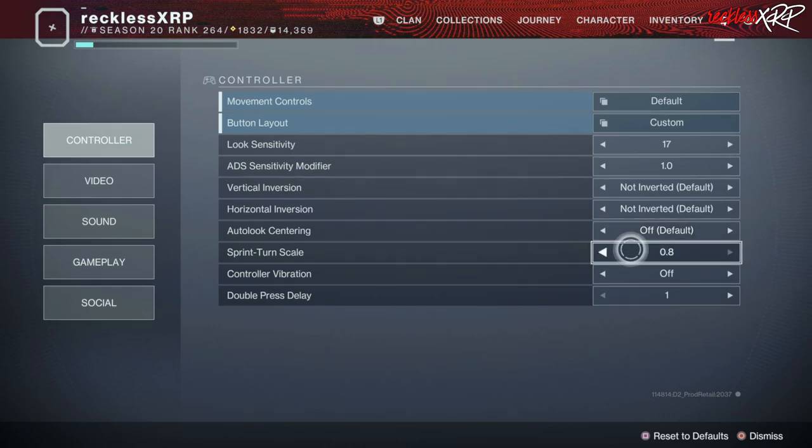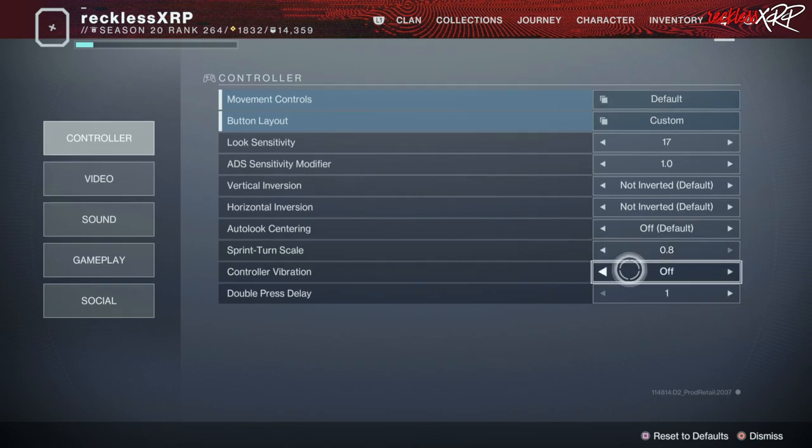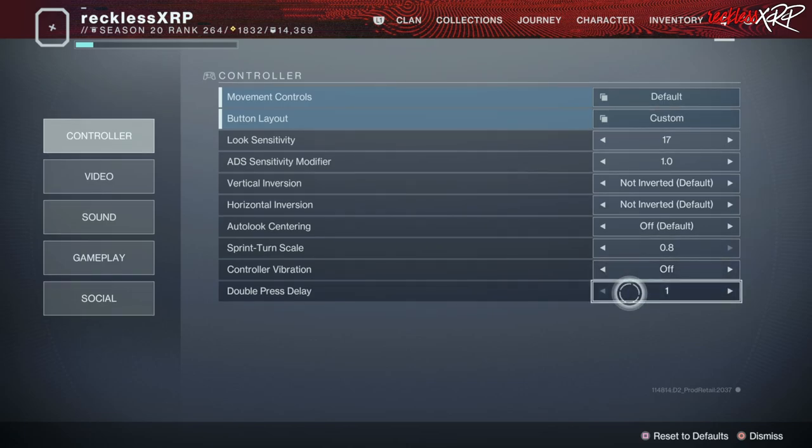Sprint turn scale — go ahead and put this all the way up to 0.8. This will help you turn a little better while you're sprinting. Controller vibration — I keep this off. It's a huge distraction when you're getting shot or landing off a high jump. You don't need it on, just turn it off. For the double press delay, I keep it at the lowest possible, which is 1, so there is the lowest delay.